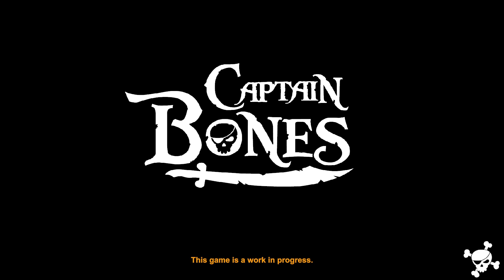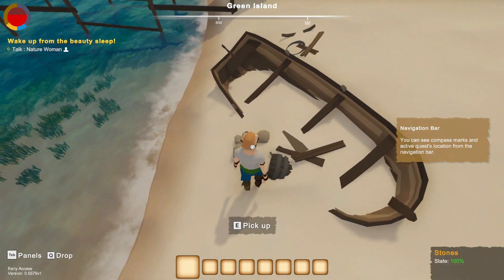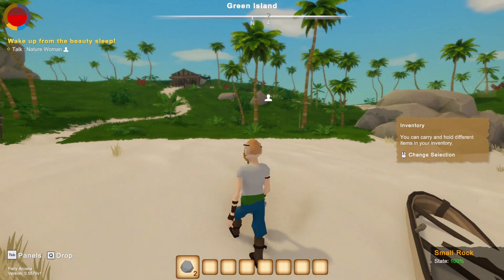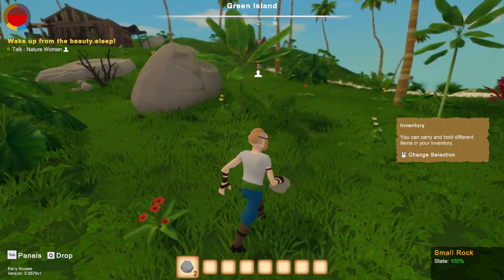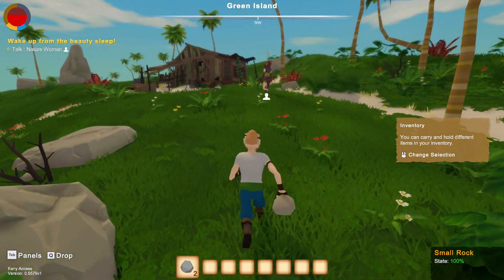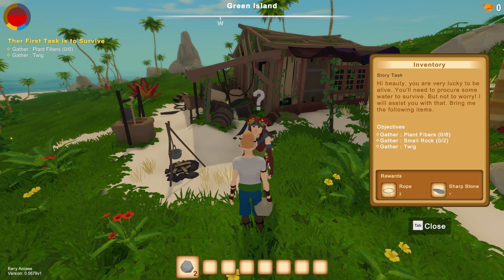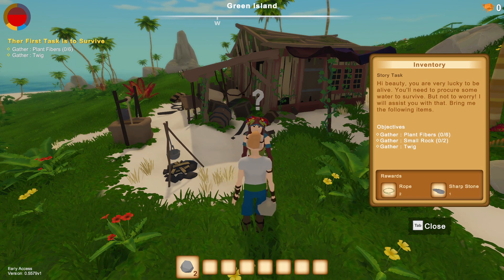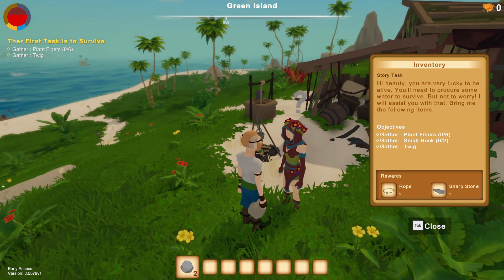There may be bugs and all that weird stuff. Let's talk to the nature woman - can I pick up some stuff? We gotta jump, we gotta dodge. I ran by red flowers and was so confused thinking I took damage. She says: 'Hi beauty, you're very lucky to be alive. You need to procure some water to survive, but not to worry, I will assist you. Bring me plant fibers, a small rock, and a twig.'